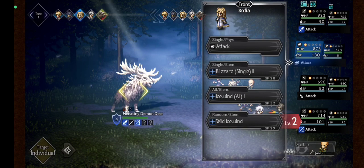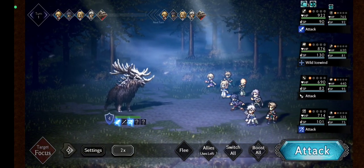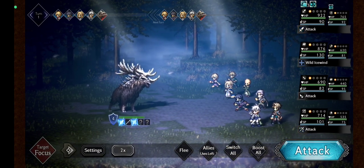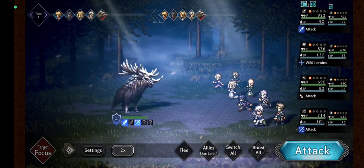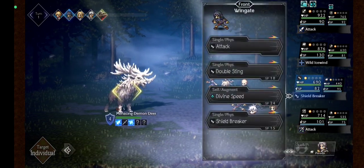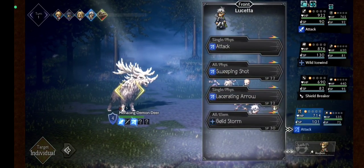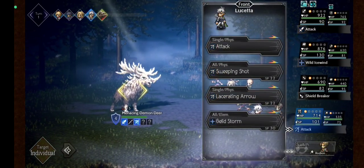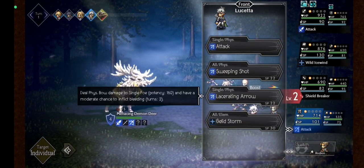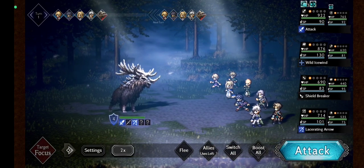I will use Wild Icewind from Sofia — so far I only pulled one 5-star unit, Sofia, and she is my main unit. I'll also use Shield Breaker from Wingate, and I bring Lucetta. I will use Lacerating Arrows to inflict Bleeding. You guys should unlock their skills first.